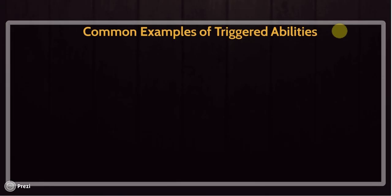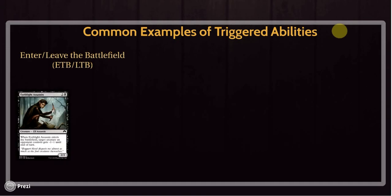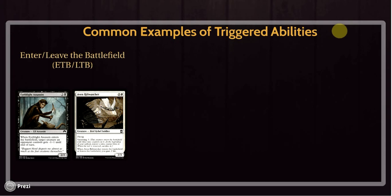Let's look at a lot of examples of triggered abilities — the most common types. This is not an exhaustive list, because triggered abilities take a bunch of different forms. Some of the most common are enter-the-battlefield or leave-the-battlefield effects. ETB is something people say a lot. Eyeblade Assassin, for example, says 'when Eyeblade Assassin enters the battlefield, target creature an opponent controls gets -1/-1 until end of turn.' The trigger is Eyeblade Assassin actually entering the battlefield. If it gets countered, there's no trigger because it never enters the battlefield. This is not an activated ability — you didn't have to pay a cost to make it happen.